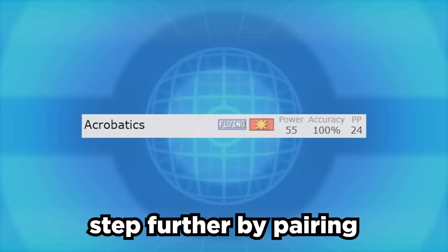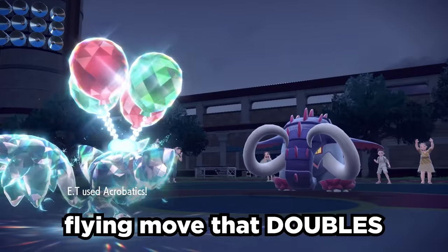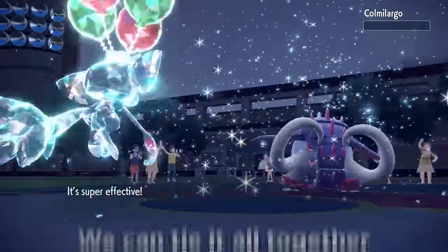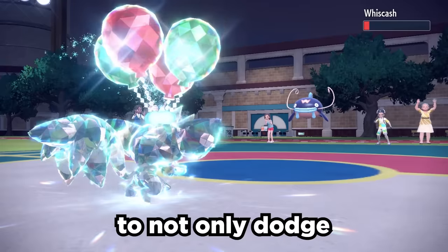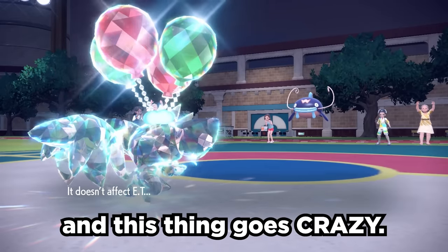We can take it a step further by pairing it with the move Acrobatics. This is a 55 base power flying move that doubles if the user has used a held item. We can tie it all together with Tera Flying to not only dodge super effective ground attacks, but also increase the STAB on Acrobatics, and this thing goes crazy.